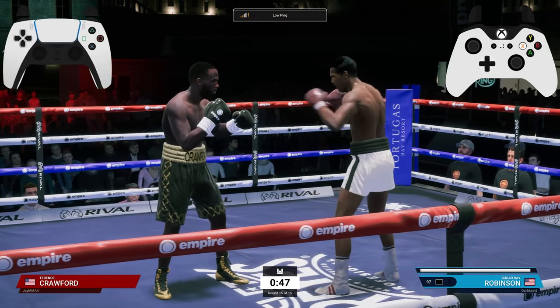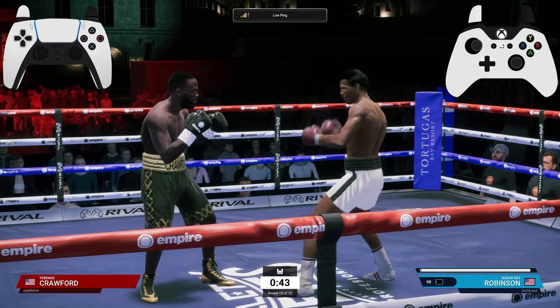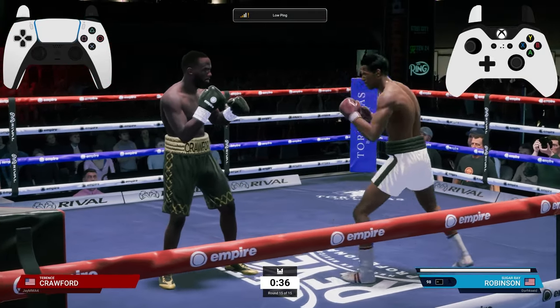As you can see, you're utilizing your jab at this range — this is pretty much where you want to keep your opponent. That's how far away you need to be to avoid straight punches. But if they're throwing hooks, I like to duck under the hook — you can get real deep with the duck, holding the weave button and going underneath.